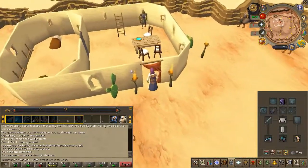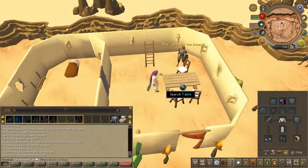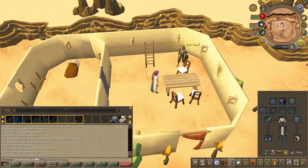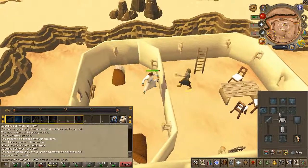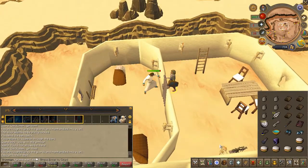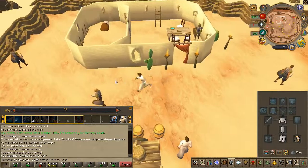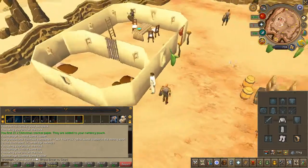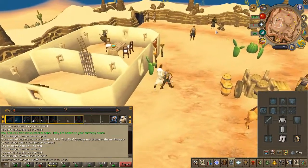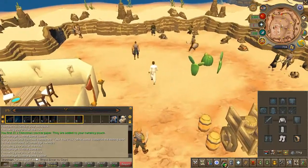Go ahead and enter the building you were just in with the jail cell. Take the bowl of water off the table. Note: I was thrown into jail because I didn't remove all my weapon and armor. You can be thrown again, so make sure to unequip everything but the desert robes. Head back into the room where you obtained the bowl of water and search the table to obtain a key.